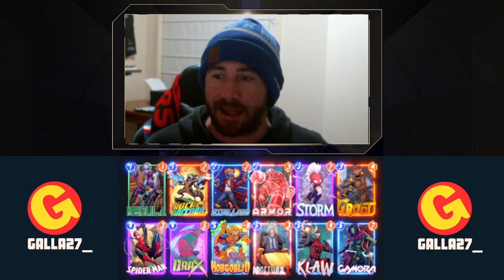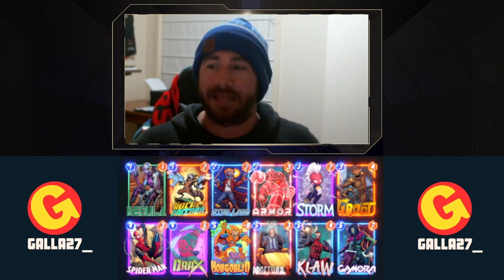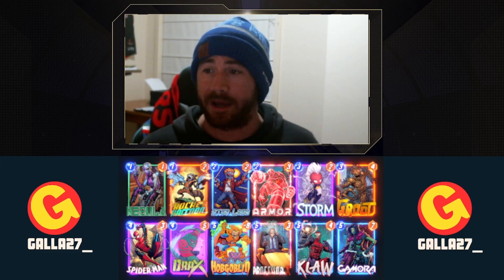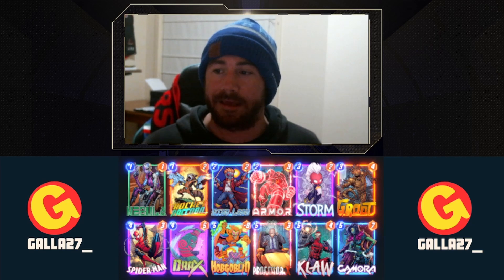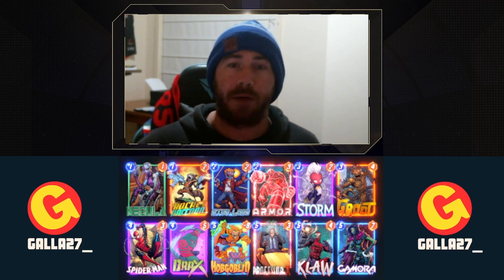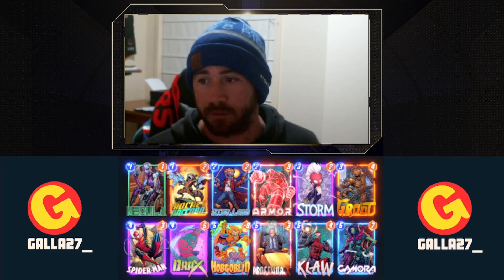If Nebula does happen to get up to 6 or 7 power, we can use Armor to protect her. It is not Nebula into Armor to start with — it is Nebula into the other Guardians of the Galaxy cards. Then, once Nebula is powerful and you want to keep her on the board, that's where Storm and Professor X come in, along with Spider-Man, so you can continue to power her up without your opponent being able to play at that location. And then we use Claw to win the location on the last turn — adding plus 6 there when no one else can play. It's better than Doctor Doom because you get plus 6 and your opponent gets plus 5.